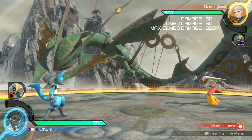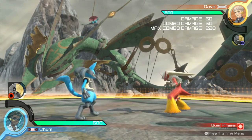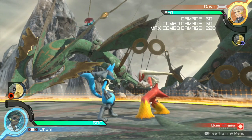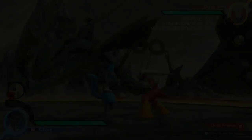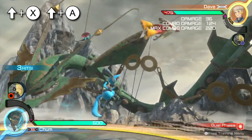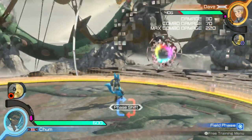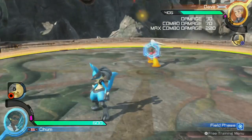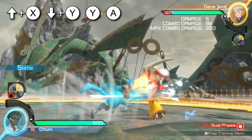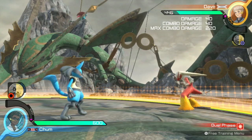Moving on to another great initiator — some combos that follow up from Lucario's up X. Lucario's high-stance strong attack is great for getting in close when you have a tiny bit of distance, as well as great for avoiding a lot of low-stance attacks. One potential follow-up is up A, which is your extreme speed. While this doesn't do a lot of damage, an aura sphere follow-up will get you the phase shift. Another follow-up to this initiator is down Y, Y, and A — however it's important to note that an aura sphere after that attack will not guarantee a phase shift.